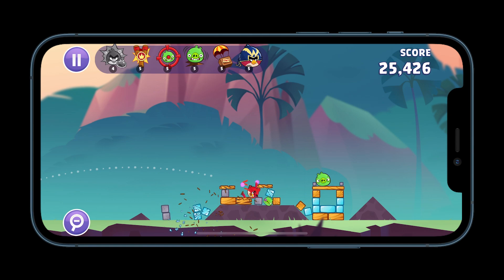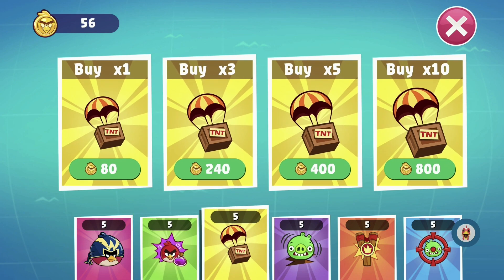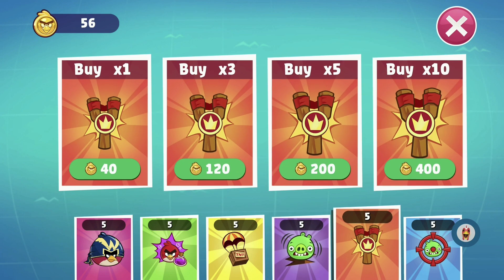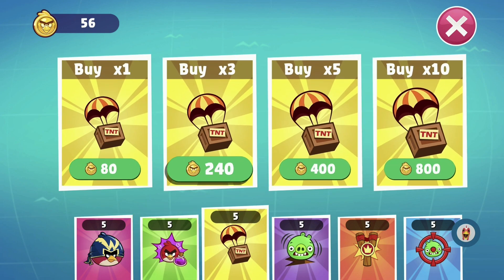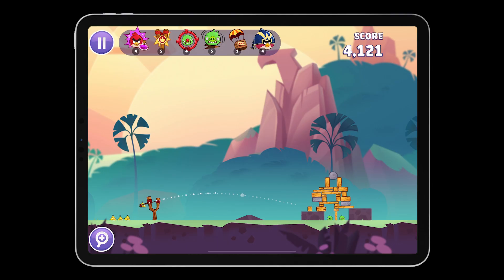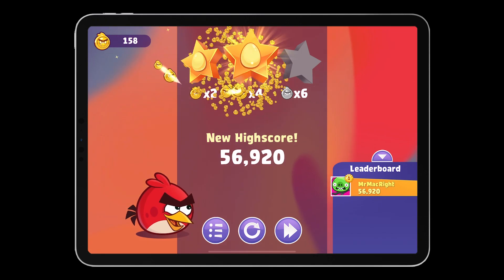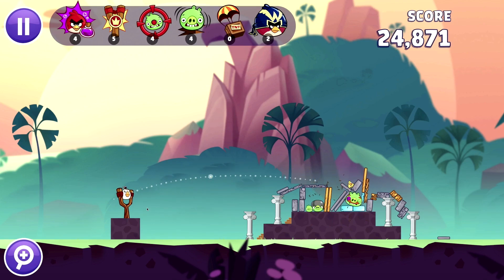Getting points is quite hard in this game — more than before. You get points for pigs popped, birds unused, and how much stuff you destroy in the process. On some levels you'll need to destroy a lot of materials to hit a three-star rating, and this is where the power-ups come in. You only get five of each power-up, which is a very small number. If you run out, you can buy refills from the shop using coins earned from clearing levels, but the power-ups are really, really expensive. One TNT box costs 80 coins, or 10 costs 800. You can't easily grind for coins either.